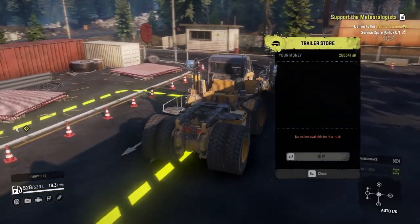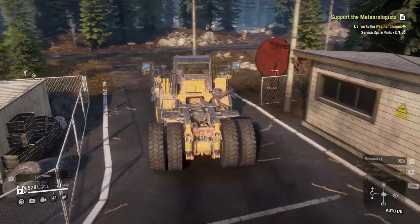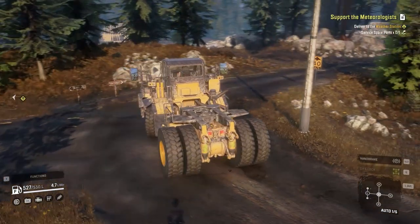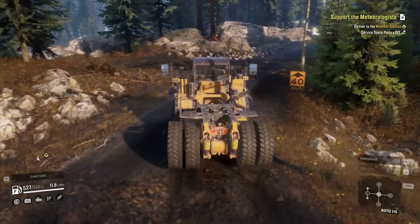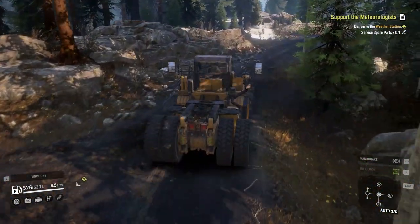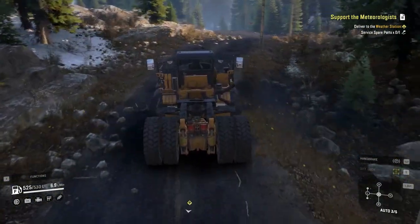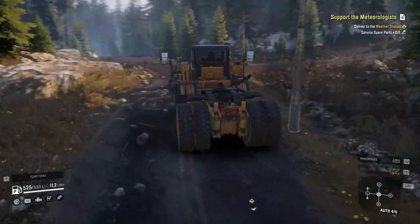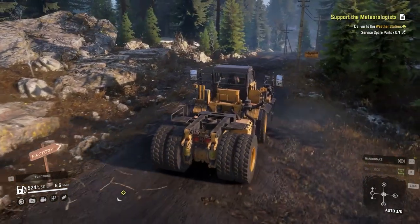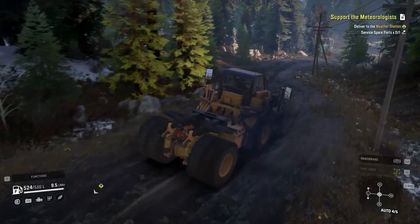Number two: the CAT 770G. Sadly, you can only use this truck for one contract — and that's it. It doesn't have many add-ons, you cannot attach trailers to it, and that makes it really useless. Personally I really like this vehicle, and the task to unlock it was a bit more interesting than others — you had to bring spare parts and tires, which was cool. But it's really unfortunate that there's nothing more to do with it. I wish there were more contracts for this truck in the future.